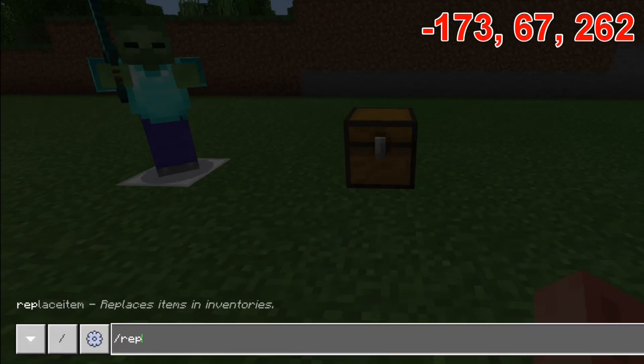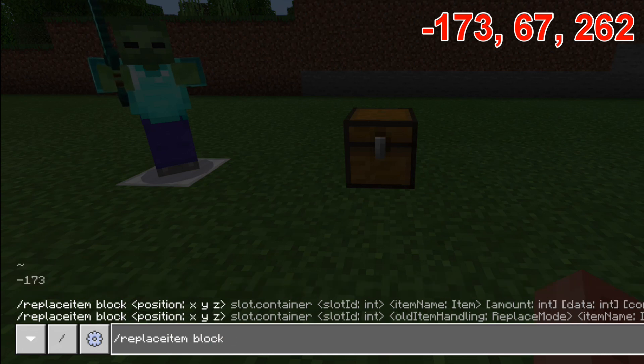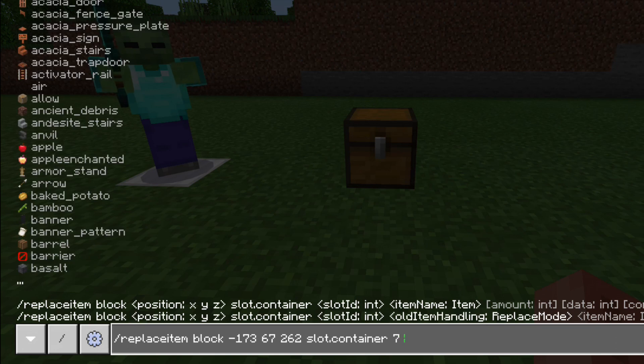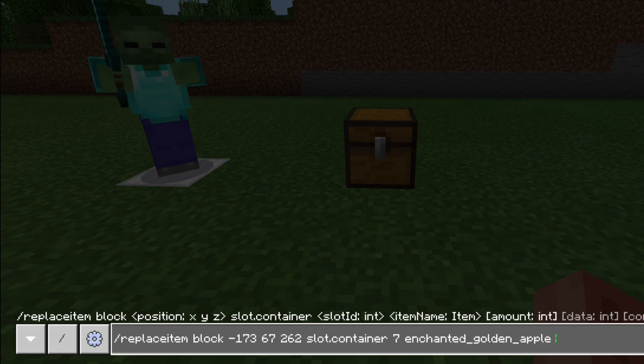Then we'll start typing /replaceitem block and then the coordinates we just recorded: minus 173, 67, 262. The only option we get is slot.container, and then you can pick a different slot in the container — I'm going to pick slot 7. Then we can pick any block or item in the game, so I'm going to pick an enchanted golden apple, and I'll do an amount of 56.